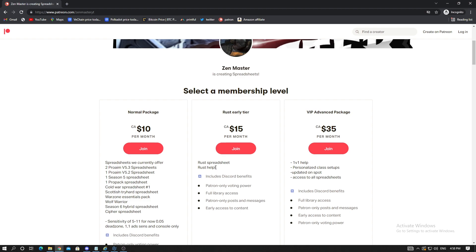We got a lot of good feedback and a little bit of bad feedback. Some people are having issues because Rust has different anti-recoil for each console, so I'm working with people on different consoles to make the best spreadsheet — by end of month everything will be fixed. For the VIP package, if you need one-on-one help, you get all the spreadsheets plus extra one-on-one support. I respond as fast as possible, just give me at least one day's notice.